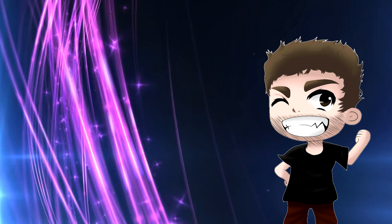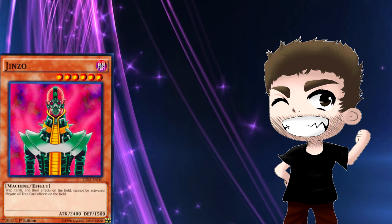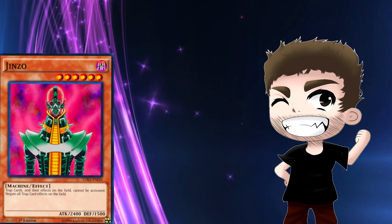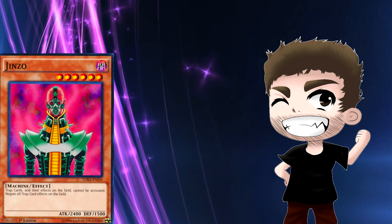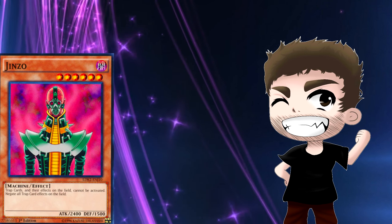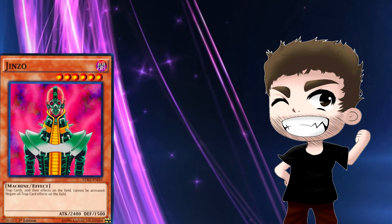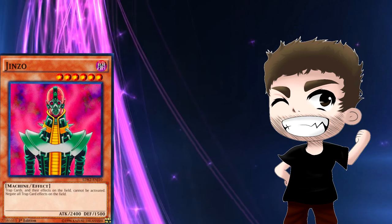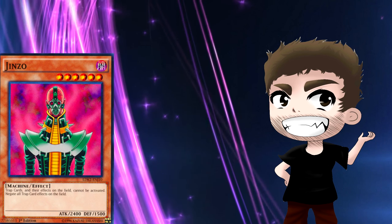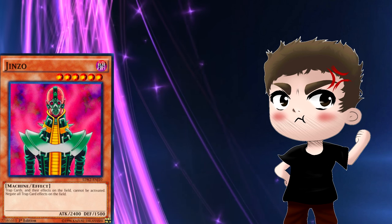Another answer is Jinzo. Jinzo does not have the problem of being under attack from Toadally Awesome. In decks like Metalfoes you're able to pendulum summon it out with ease, and in ABCs you're able to tribute summon him in subsequent turns after summoning a Buster. He stops any traps or effects from activating, meaning nothing is coming back from the graveyard, and he's able to beat over Toadally Awesome — so this is a really good option.